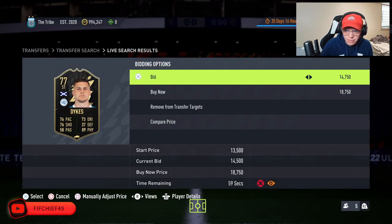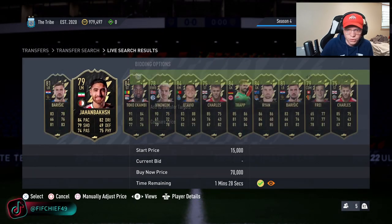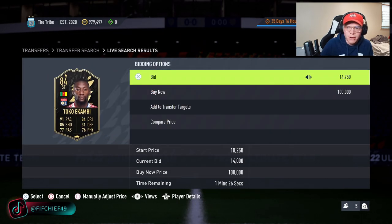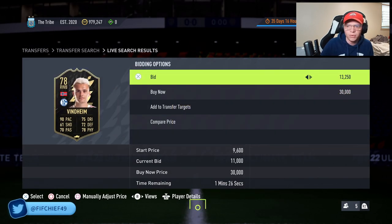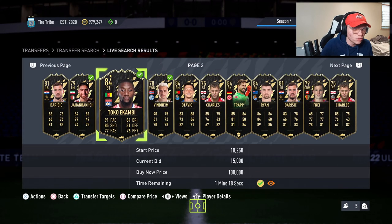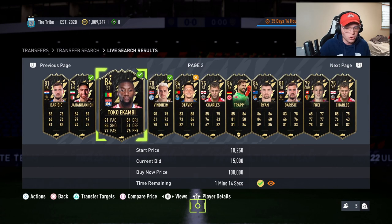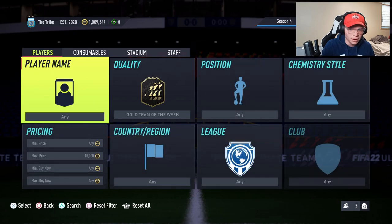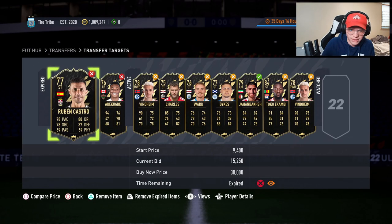On the lower-rated ones, sometimes I like to see if I can win them for 14,750. Overall you're going to have to bid 15k a piece if you want to pick these up. Keep in mind if you get some higher-rated ones like Toko Ekambi — I know he goes for about 24,000 coins — so keeping an eye on those cards is important because they go for a lot more.